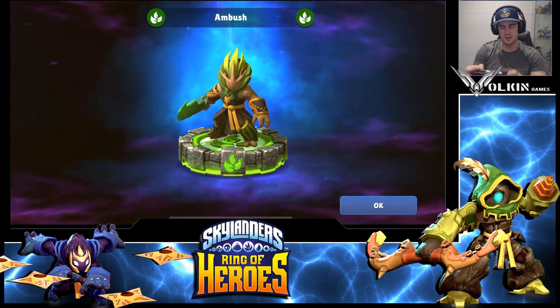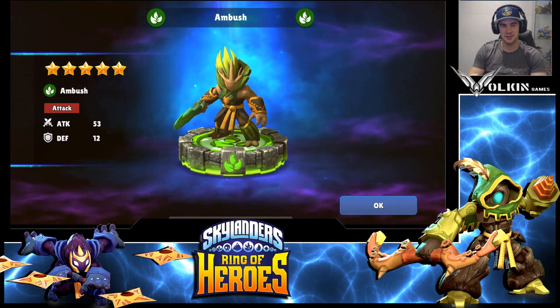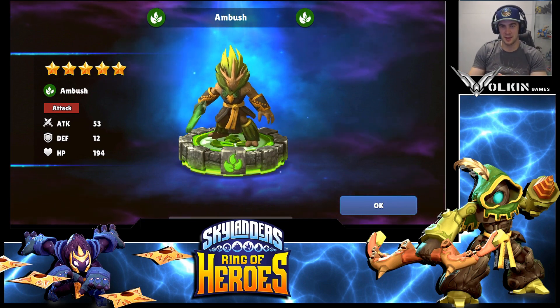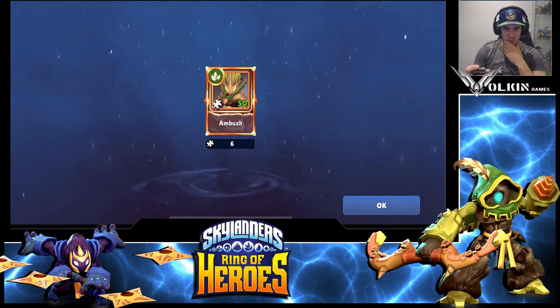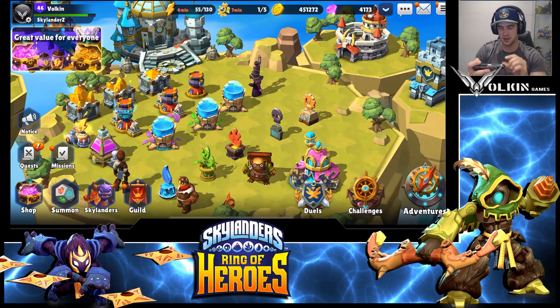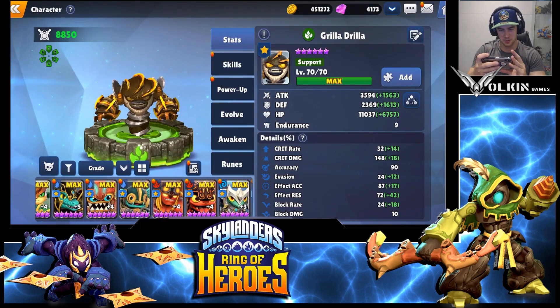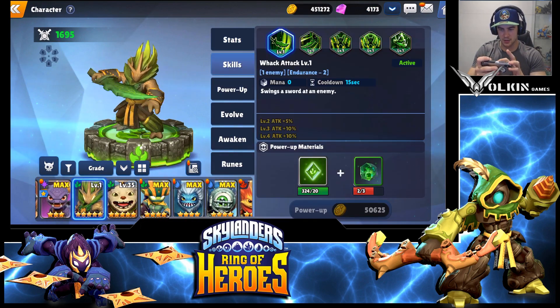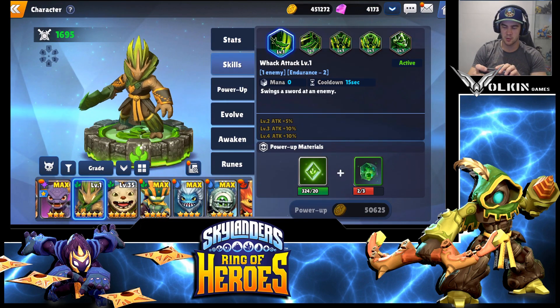That is just another awesome design. I'm a massive fan of all the art in this game. I know it's from the old franchise but they've done it really well into the mobile setting, and I'm really impressed with the way it looks — all these characters just look awesome. Let's have a check of Ambush's skills — okay, that's going to be the awakening skill.